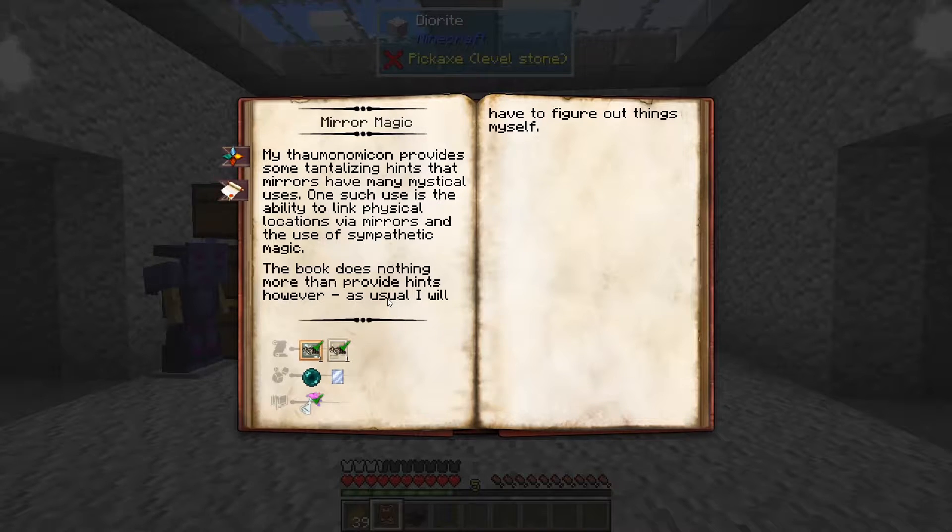If you were, say, on a mining trip and wanted to dump a bunch of stuff back to your base, you could do that. You could even have a golem collecting stuff for you and putting it away in your chests.